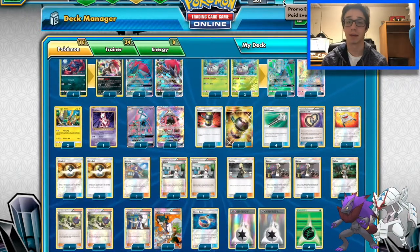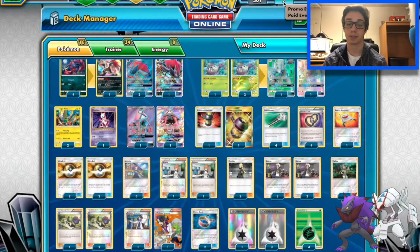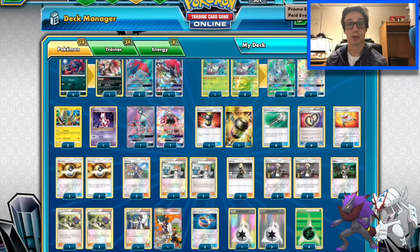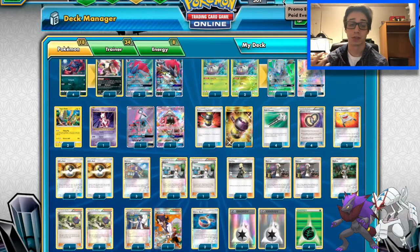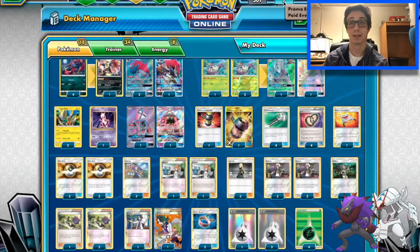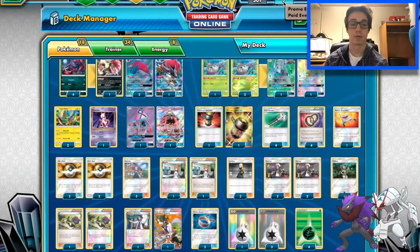Four Puzzle of Time — that's just a staple in Zorark, you need that. Since you're getting rid of so many resources, you might have to get rid of something you don't want to, but you'll always have those puzzles there to get it back. Rescue Stretcher — you probably won't want to use a puzzle to just grab one Pokemon out of the discard, so that's what Rescue Stretcher's there for.